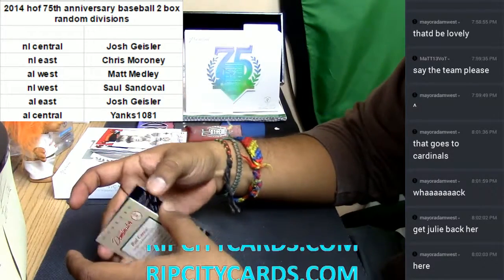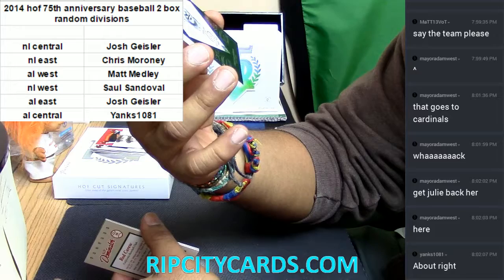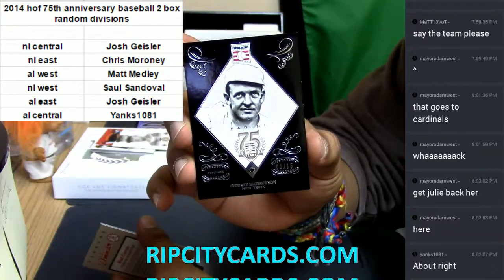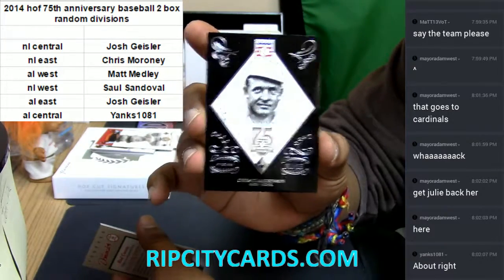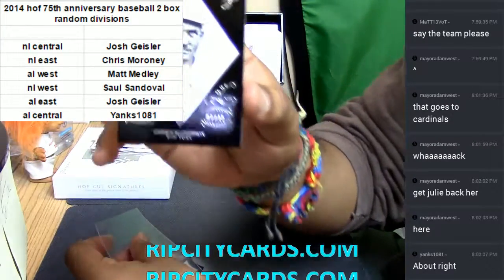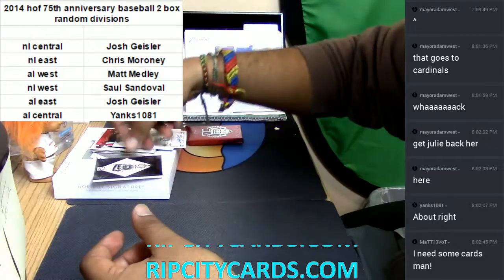What else we got here? For the New York baseball organization, this thing is numbered to 50 — I gotta think this is absolutely filthy right here — Christy Mathewson for the New York baseball organization. This card is nice. What is that in there — is that like a little onyx or some kind of jewel in there? It's numbered to 15, it's not autographed unfortunately, but it's a cool looking card. Let me sleeve up these autos real quick — we still got one box to go.